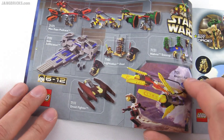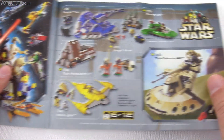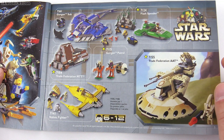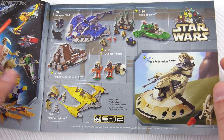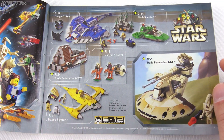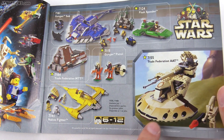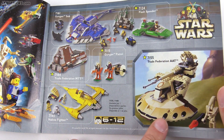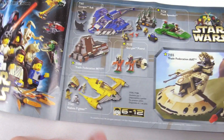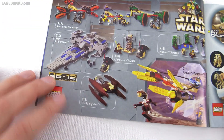You look at these old sets — this is a current theme. Lego still makes a ton of Star Wars stuff, and I still review a ton of Star Wars stuff. You look at these old sets and compare them to the new ones, and unless you have nostalgia goggles on, most of these just look so blocky. I actually like the look of the AAT there — I don't know if those were printed or sticker pieces, I think those were prints. It actually looked pretty good, but look at the shape of the Naboo fighter there — just not looking so hot.